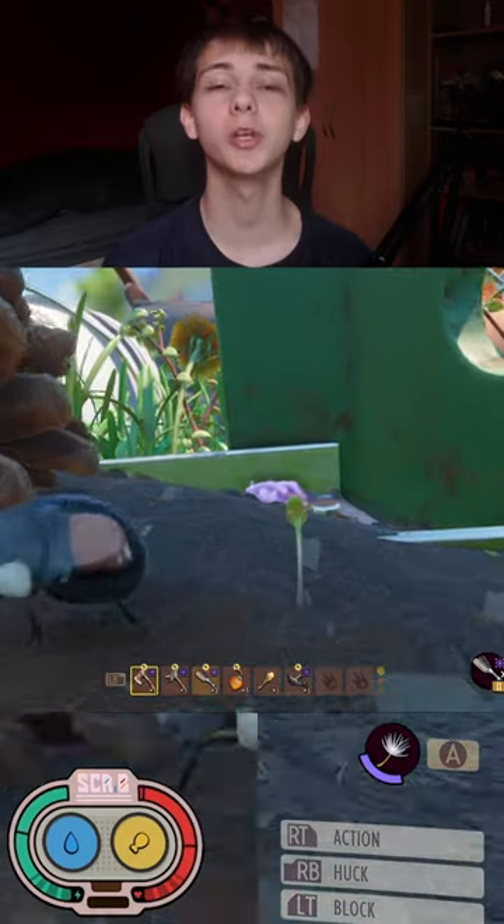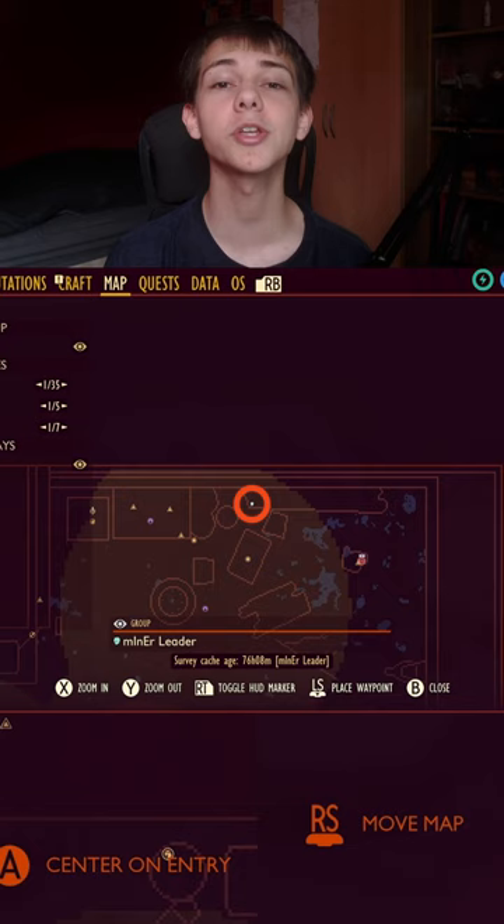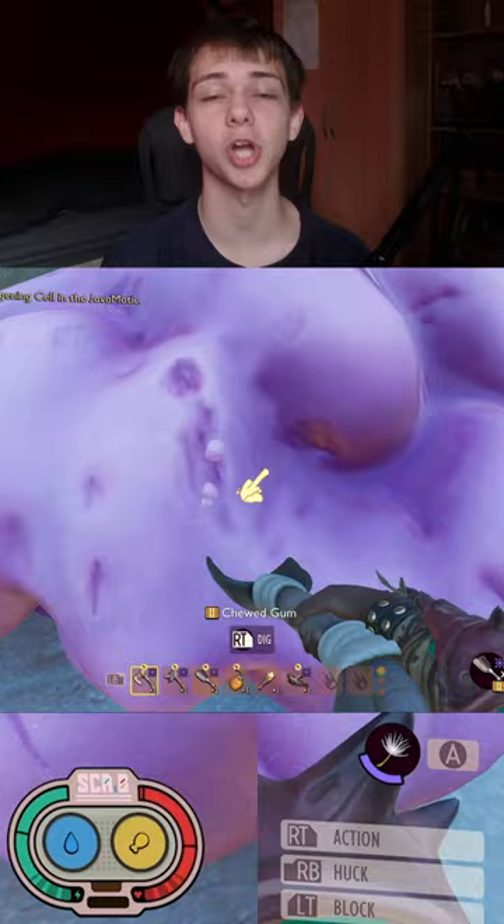Grounded Scabby Guide number 49. This one is called Table Gum. As always, come to this area of the map right here in the north eastern corner. On the ladder, you're going to find a giant gum nugget.